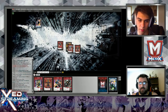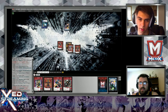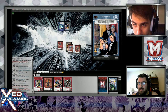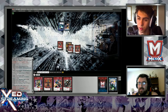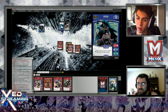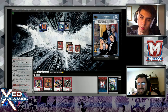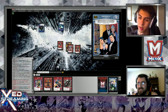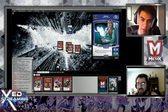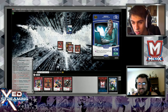I'll drop turn. I'll play Theatricality - reveal a Bat Family character from my hand to discard the top two cards of a deck. If a character and a battle card are discarded, return target character to its owner's hand. I'll target myself - discarding Batman and Batwoman. I'll play Batwoman, gaining three MP.